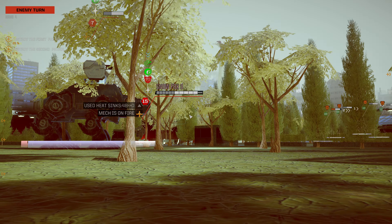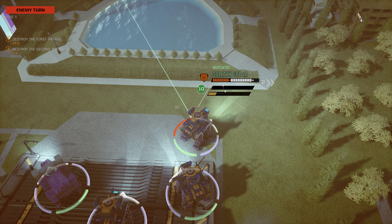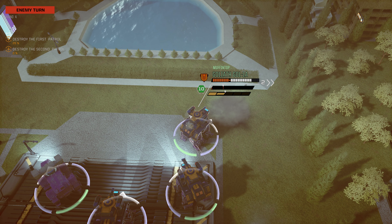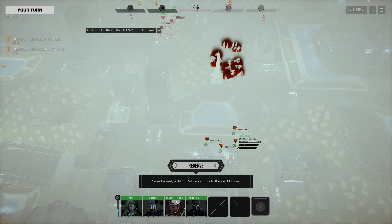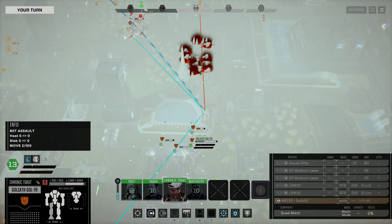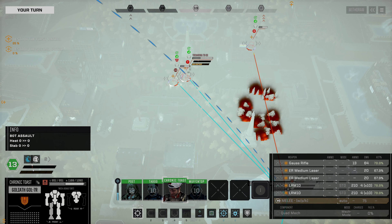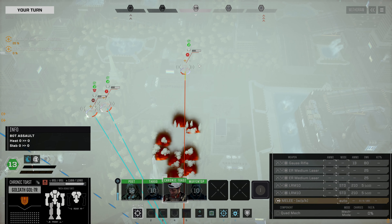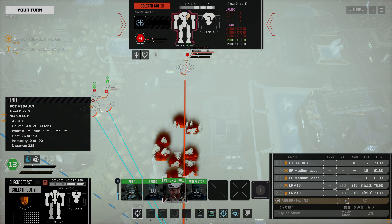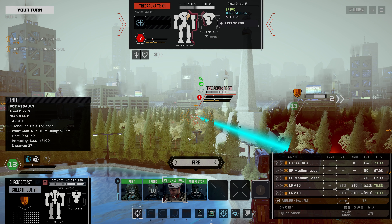In fact there are some good reasons to use quads right now based on what I'm seeing. But what I don't like is the loadout on these mechs - we'll change that when we get our own for sure. These stock loadouts, not great. We're going to walk forward with our Goliath. We have good hit odds on all of them. We're going to go for the Treburuna because it's got that HGR - that is definitely the highest threat weapon on the field right now.